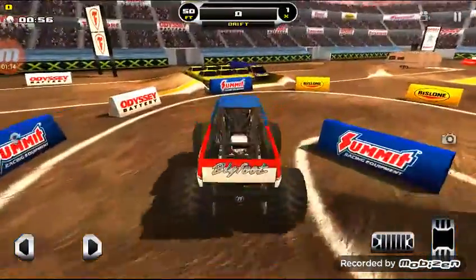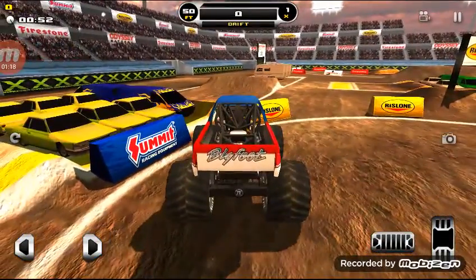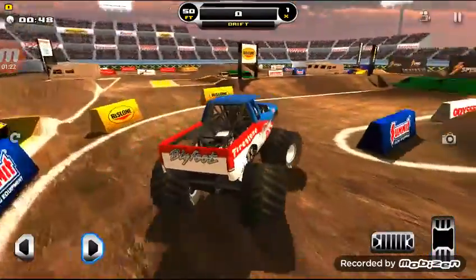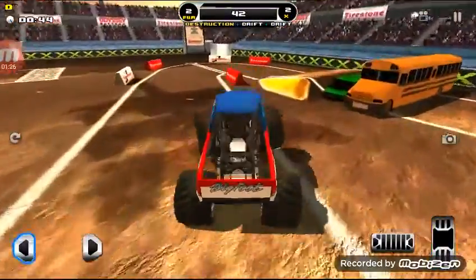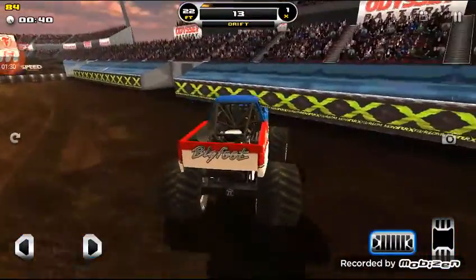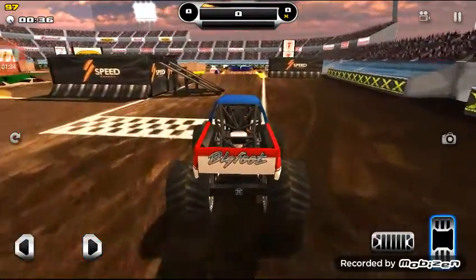This over here — see where the stack of cars is and that jump right there? You use the jump to land on a stack of cars. It gives you a bunch of points. Let me show you an example. This isn't going to work every single time because you might go upside down or something.